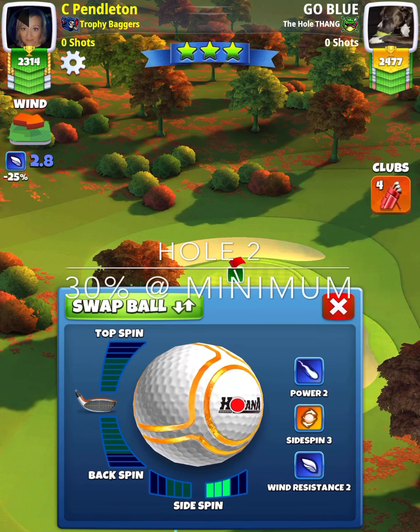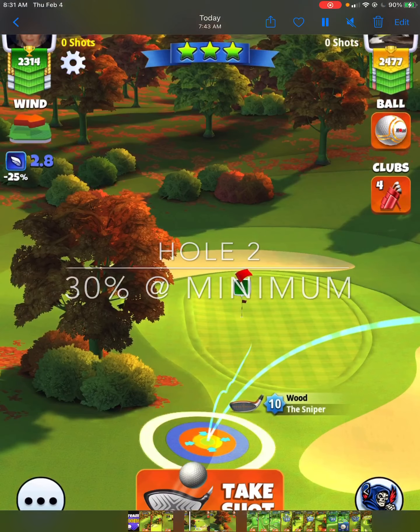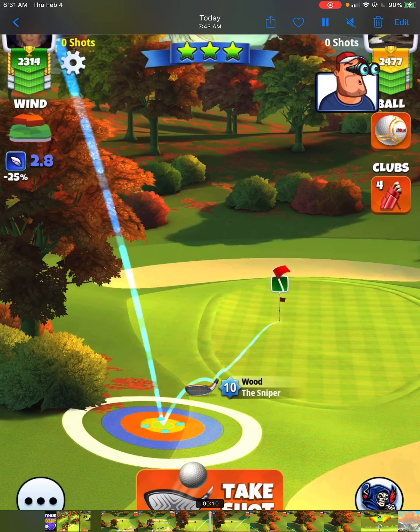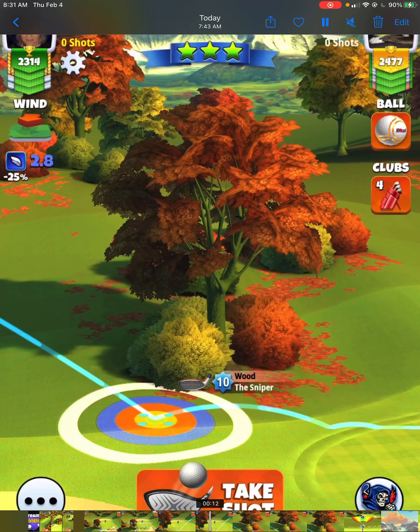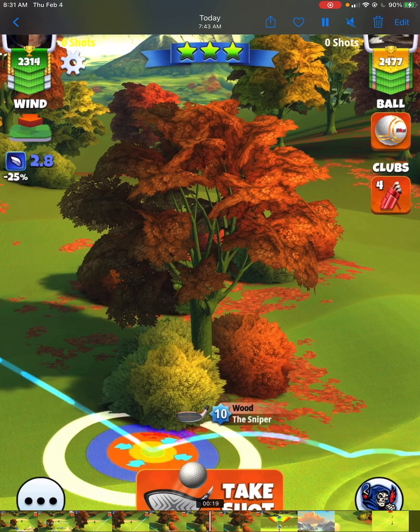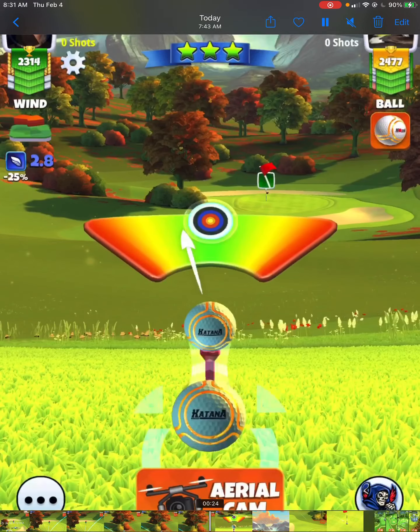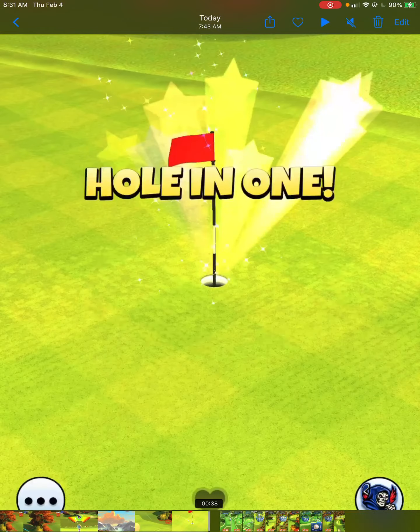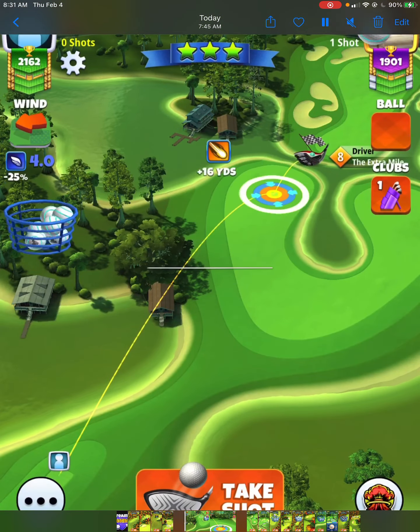That brings us into this account here. This one had half a mile per hour more wind, but we're really doing the exact same setup — yellow ring on the rough, ball guideline going through the pin. Pushing our rings at 30% at minimum. Perfect ball, and again dead center, hole in one.